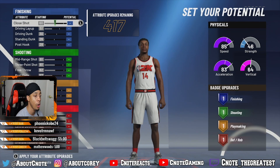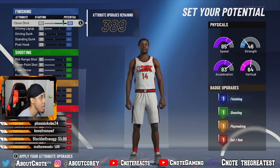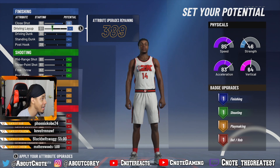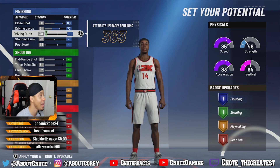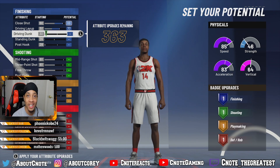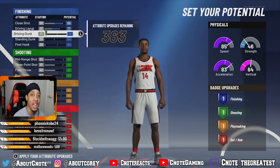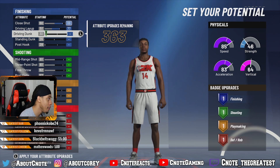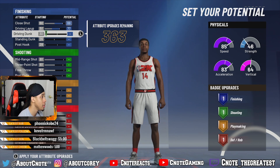When it comes to our potentials, I went with a close shot at 88 and a driving layup at 77 because he can finish around the rim. It's probably not the flashiest dunking-on-your-center finishing, but he does still finish at the rim — we're going to need those layups. The driving dunk is set to 32; we don't care too much about that.